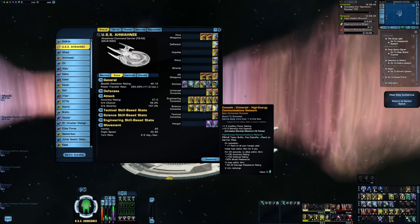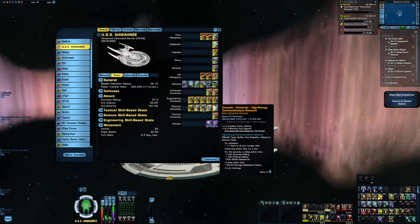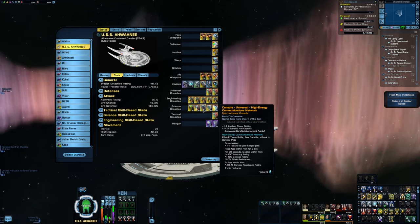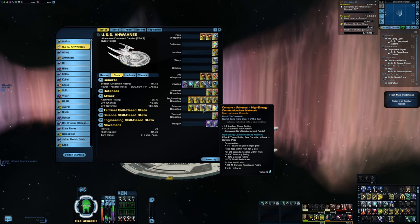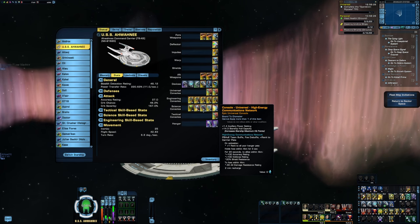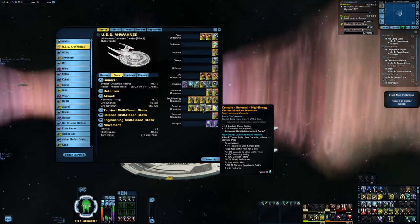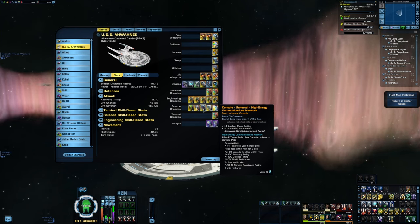High Energy Communication Network off of the support carriers is more for adding survivability to the actual fighters. Activating it gives plus 100 to accuracy rating, defense rating, and plus 20% to shield resistance, and foes caught within its radius get a damage resistance debuff. Additionally, activating this console will also give a plus 1 rank up to all active hangar pets. This is really nice because the higher they're ranked, the more damage and survivability they will have.